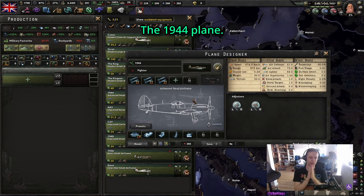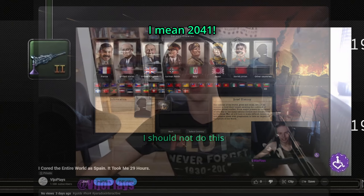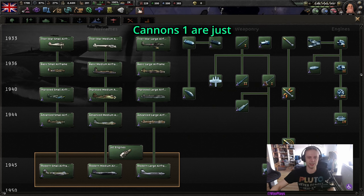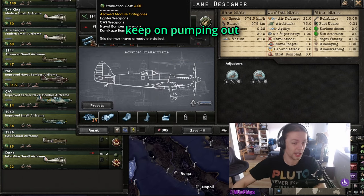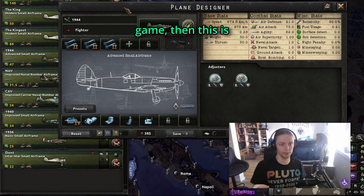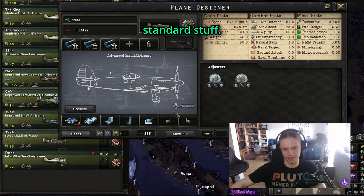The 1944 plane. Unless you're a content creator that plays until 2041, you shouldn't ever have to go to cannons 2, so you can just forget about cannons 1. Cannons 1 are just very bad. Instead, you can just keep pumping out HMGs. If you genuinely need something in very late game, then this is a good fighter — just put two cannon 2s on it and then the standard stuff.